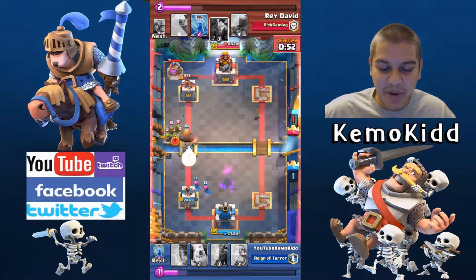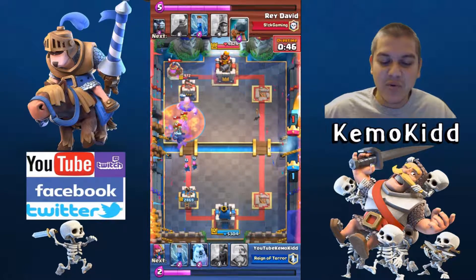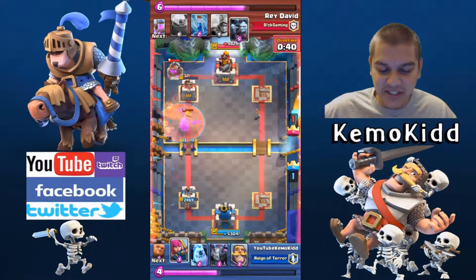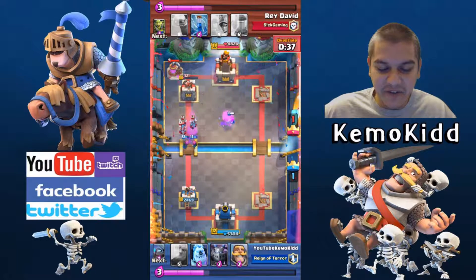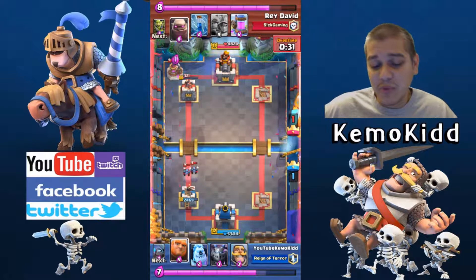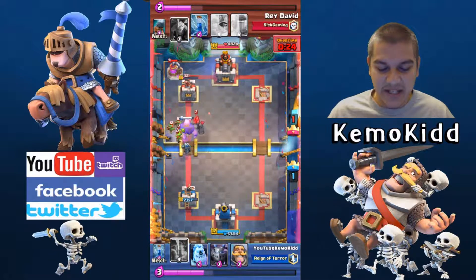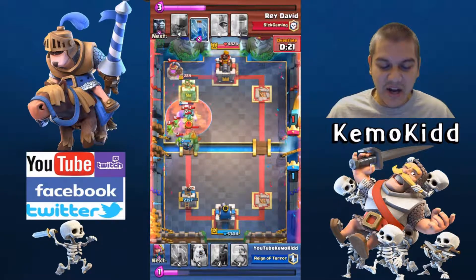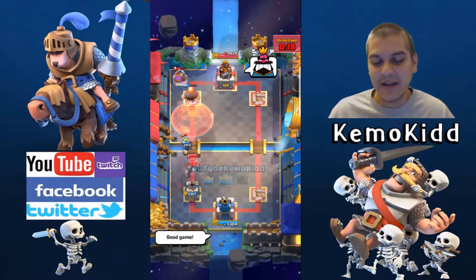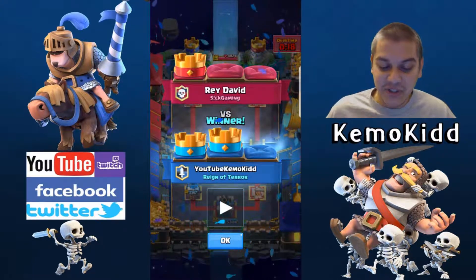He drops another Pump — you know what that means: punish him. Mini Pekka goes in behind. I Poison everything — all that clutter on the field. I don't care that the Poison didn't hit the tower because I know it's making way for the Giant. There's his tower — I drop some troops in the middle. He distracts them but I know I'm just about one or two Poisons away from winning. He drops his Minions right into the Poison — terrible timing. Zap, one punch knockout. He's mad; I say good game.